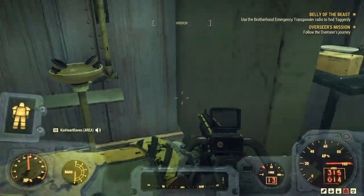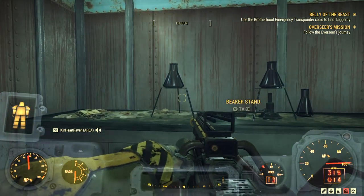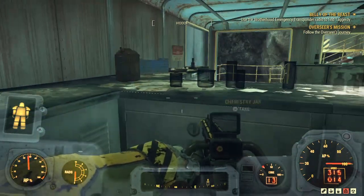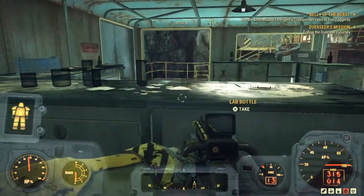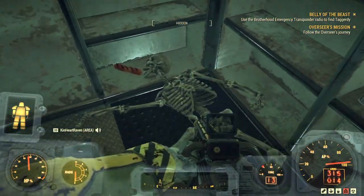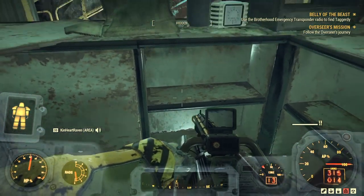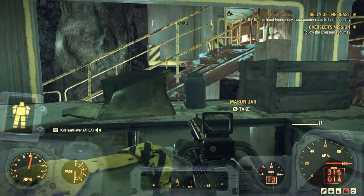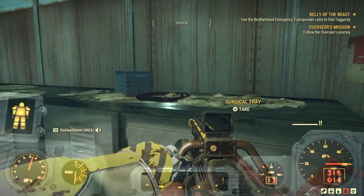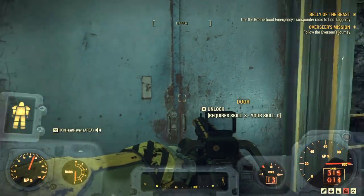Continue to scavenge all the good stuff because this is a good place for junk — not just for the ultracite scrap. I don't think I need that much glass, but for example he was dying of starvation and that hot dog was just out of reach. Now a wake master clock is an upgraded version of a regular alarm clock, so you're going to get some aluminum and some nuclear waste.